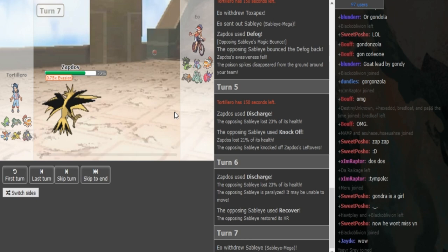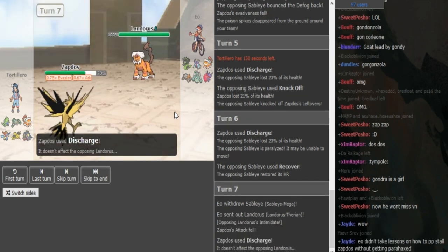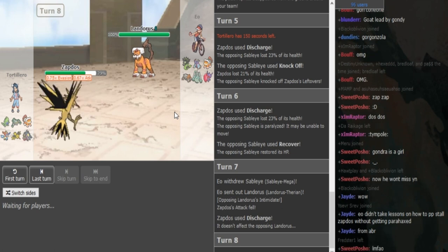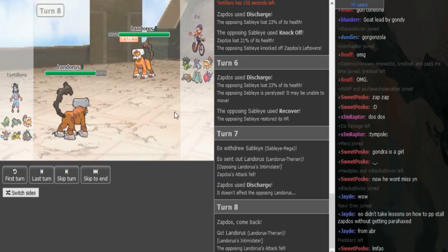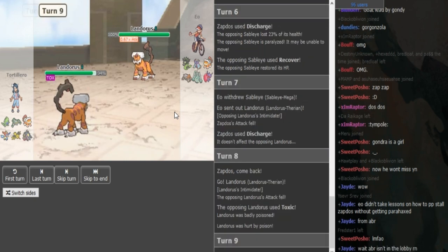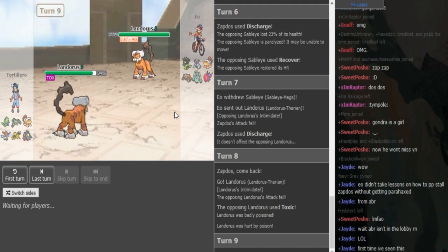Gondra has no Will-O-Wisp immunity — what is Gondra even gonna do here? Since Burn got nerfed he just stays in. EO goes into Lando, so his plan is to kinda stall out Discharge PP. This Lando has to have HP Ice and EarthQuake. Does Lando even have to hit Lando Zapdos if it's defensive? I guess it could have Toxic or Stone Edge — Stone Edge is usually only on Scarf.